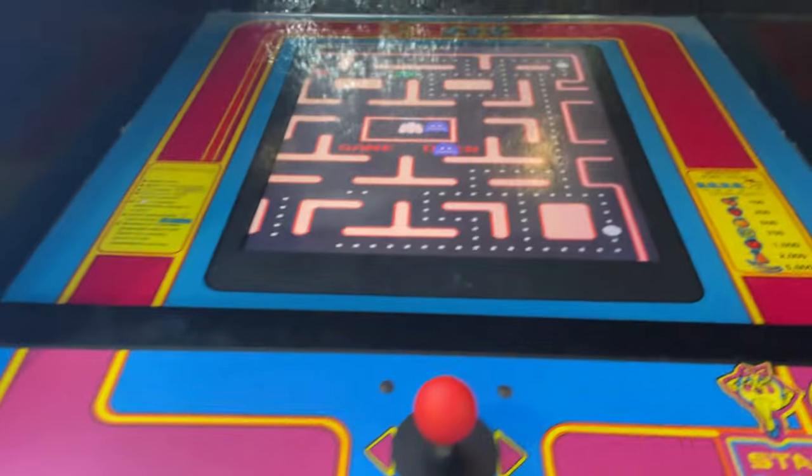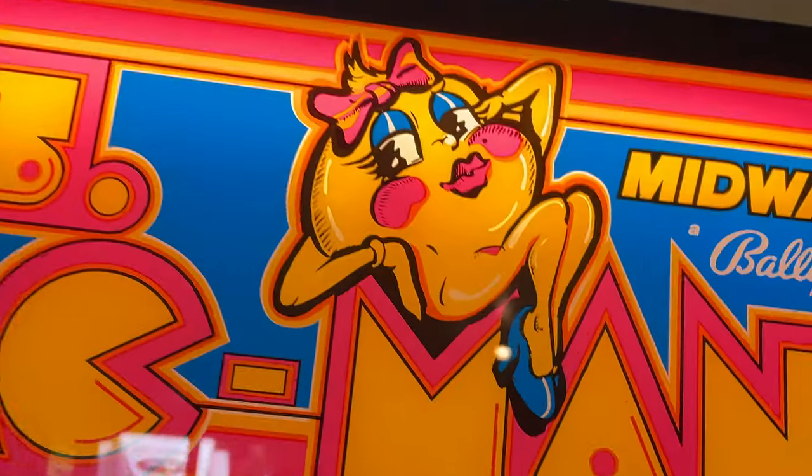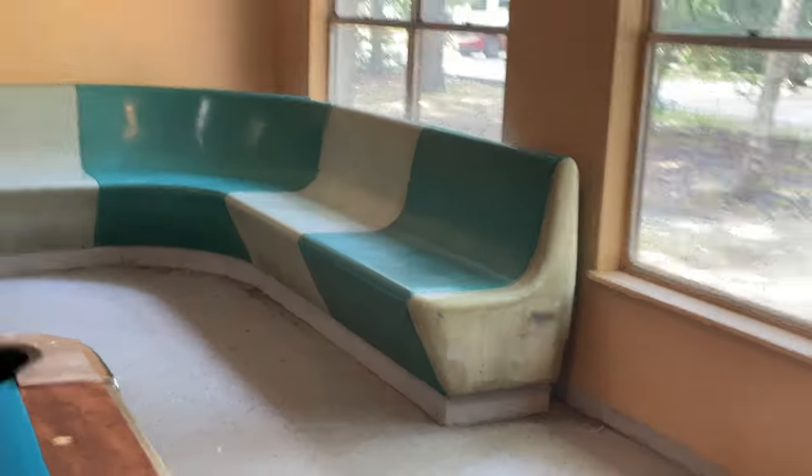And a Mrs. Pac-Man machine — looking very old, like from the 80s. But yeah, that's pretty much the campground game room — and the 80s couch.